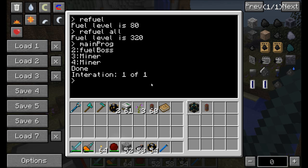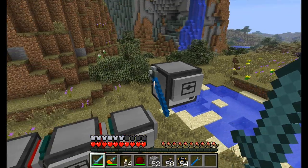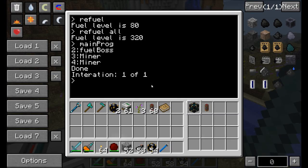That's all you need to do to use the turtle mining program. Simply put the items in the right slot, download the programs as designated, and then run main program. The turtles can all talk to each other, so they figure out who the fuel boss is and who the miners are.